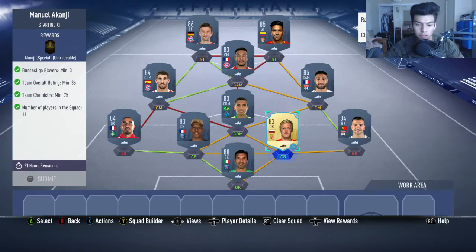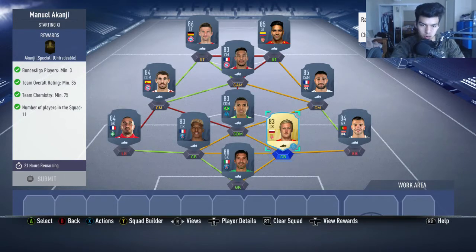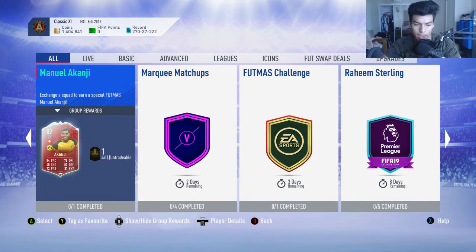Muller is gonna go at the left striker and the right striker is gonna be Radamel Falcao. If you do not have loyalty on Glick, which is completely fine, you will get exactly 75 chemistry, which is exactly what you need. This squad will cost you around a hundred thousand coins in total, which in my opinion is a bit overkill - a bit too expensive for Manuel Akanji, even though he has 84 pace. The card just isn't worth a hundred thousand coins in my opinion.